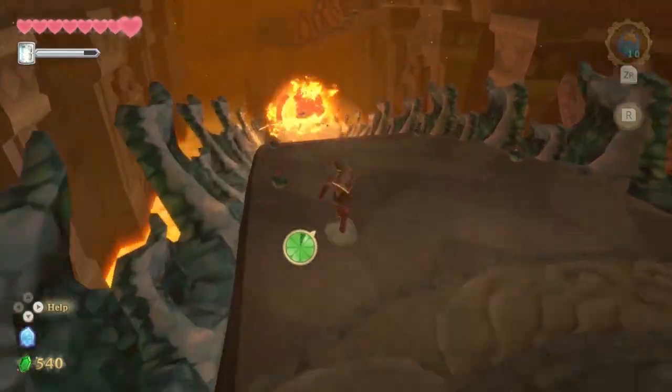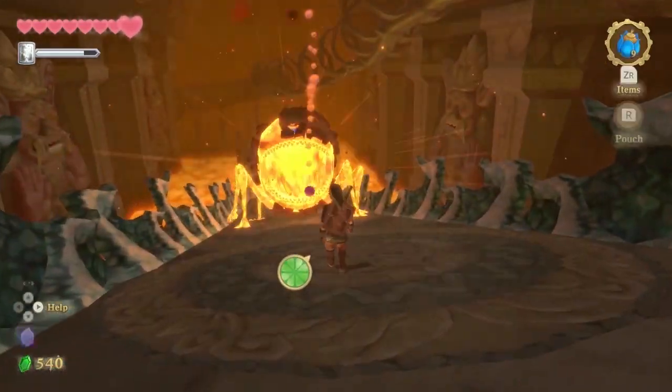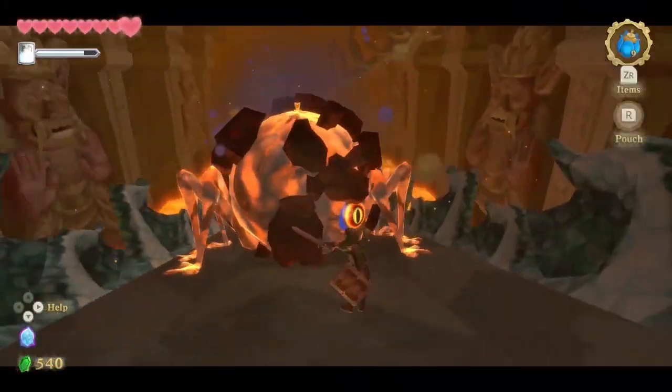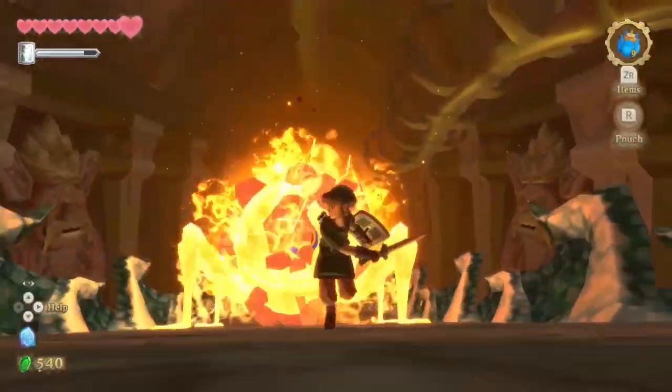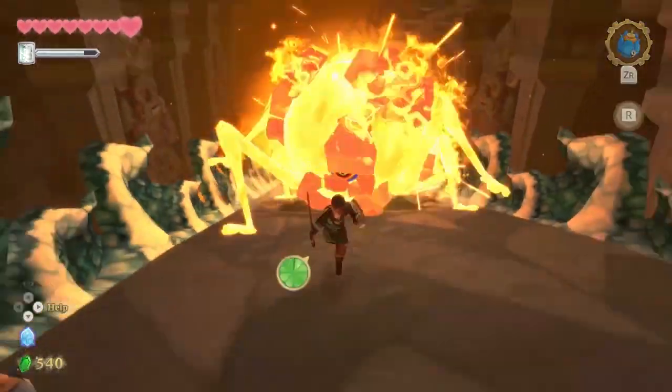Repeat the process more and more: grab a bomb, hit him with the bomb. When he inhales, throw another bomb in the mouth and hit the eye. You'll notice each time he gets hit with the bomb, the rocks will slowly disappear from its body.